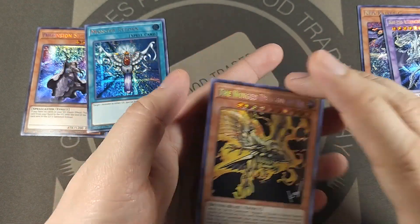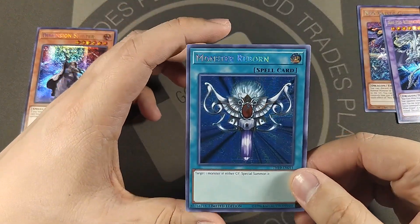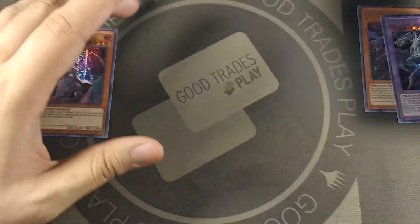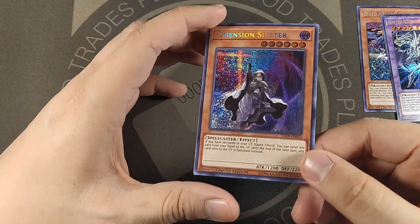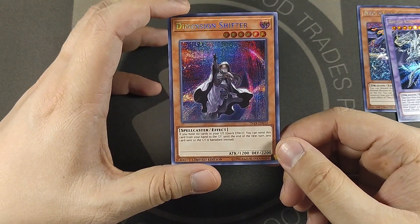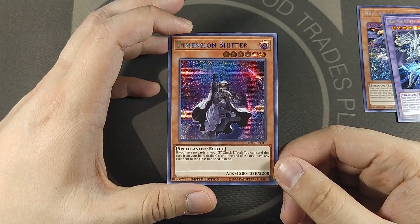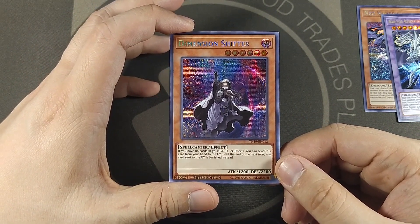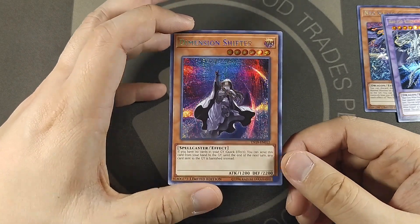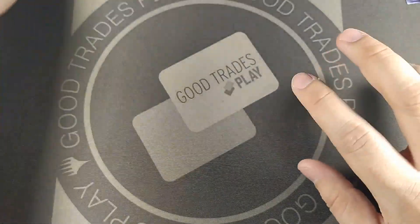The Wing Dragon of Ra — I like the art, I really just wish I got an Obelisk instead. I have terrible luck with this. Super shiny secret rare Monster Reborn — that's nice. And Dimension Shifter: if you have no cards in your graveyard, quick effect, send this from your hand to the graveyard — until end of turn any card sent to the graveyard is banished instead. Spicy, I like it. All right, them's the promos, on to the mega packs.